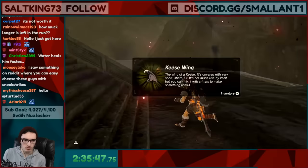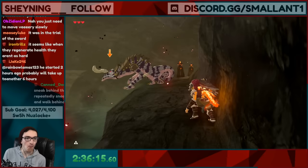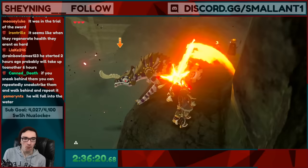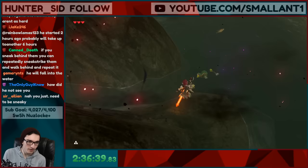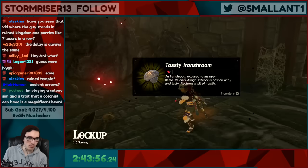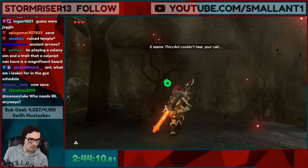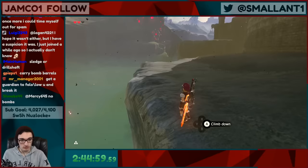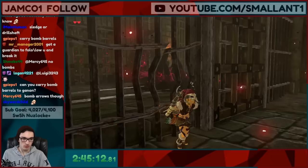You can cheese these guys with sneak strikes — you have to come from directly behind for him not to notice you. That works! Was that 20 arrows? 20 shock arrows — let's go! Is this lockup? Oh, this is lockup. But we don't have any bomb arrows to get in — normally we use Cryonis to get in here, but we don't have Cryonis. There might be a way in through the side door. There is this wall we can glide into. That does open it up — cool.